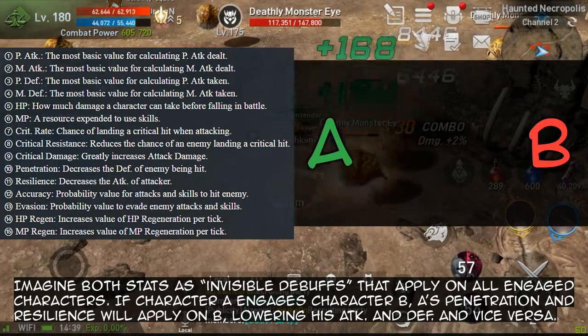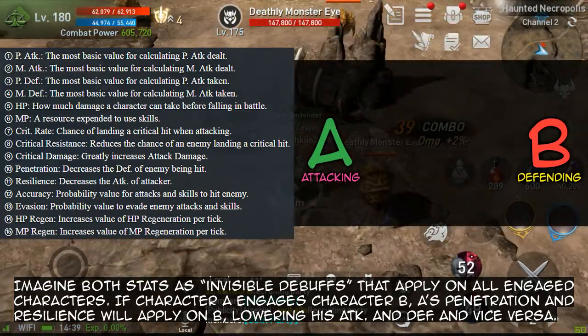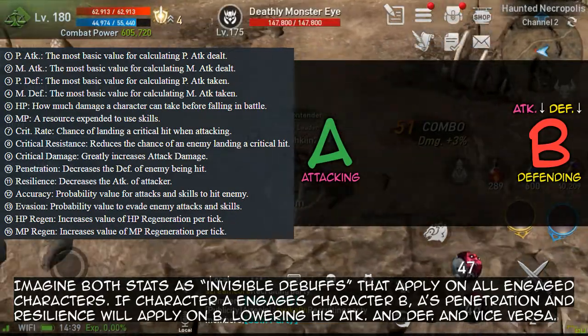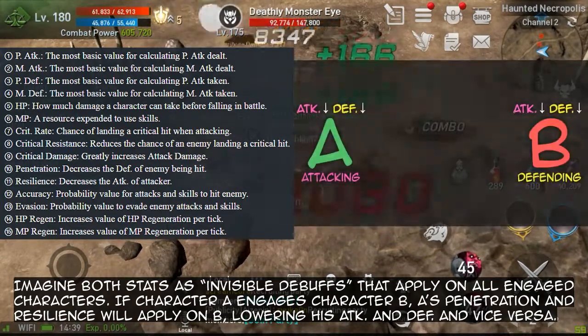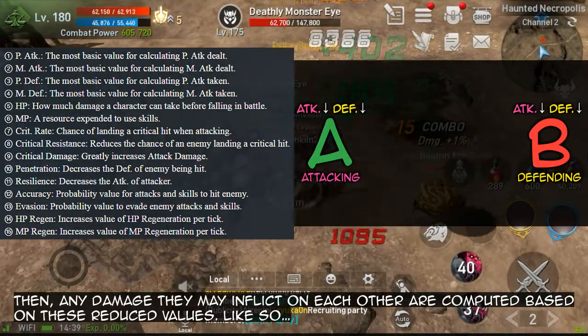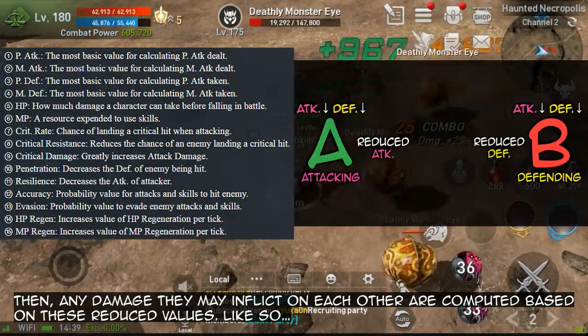If character A engages character B, A's penetration and resilience will apply on B, lowering his attack and defense, and vice versa. Then any damage they may inflict on each other is computed based on these reduced values.